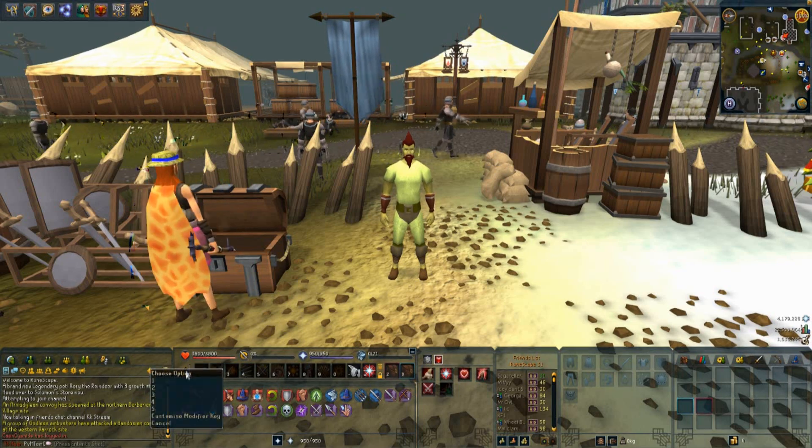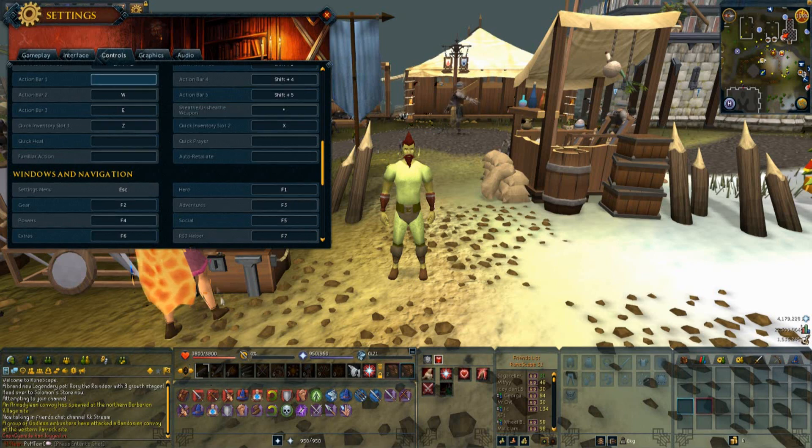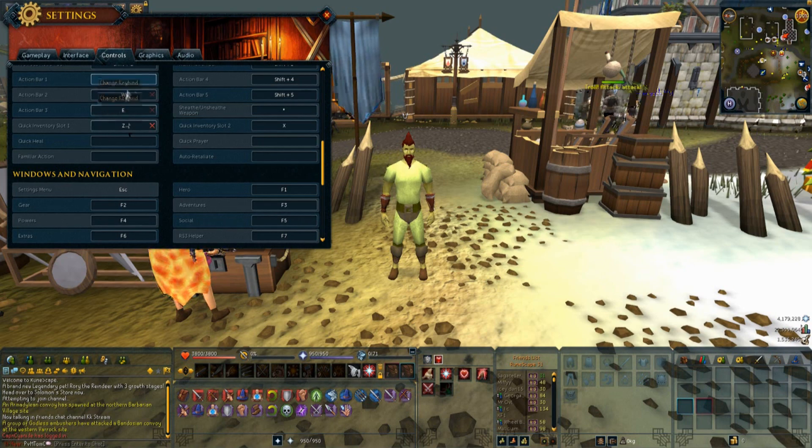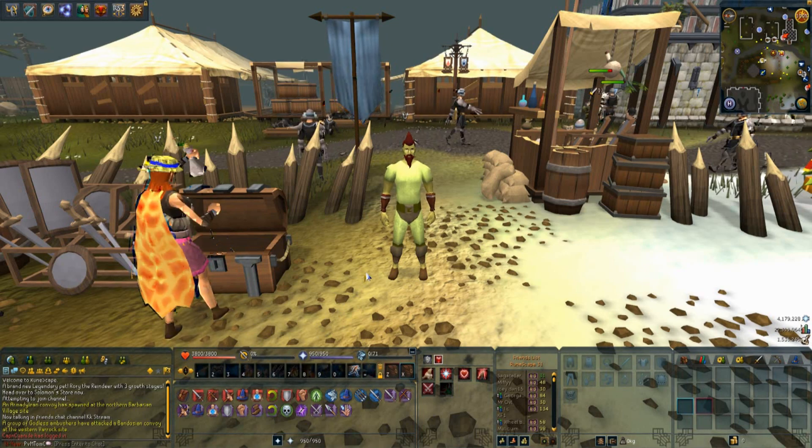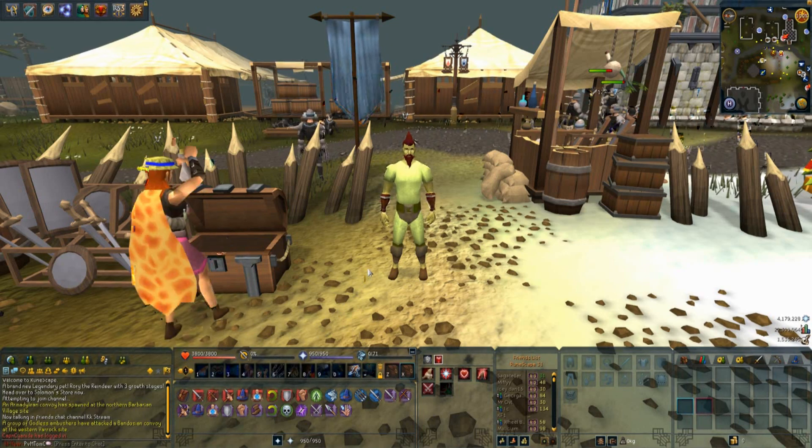I've got mine set to Q, W and E, which is really useful — those are just under 1, 2 and 3. So I can just press them whenever I want to switch to mage, melee or range. That's a really useful tip, especially for Dungeoneering and for switching combat styles and getting different ability bars up quickly.